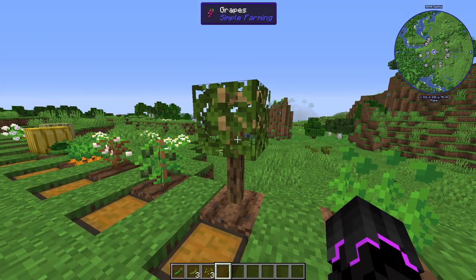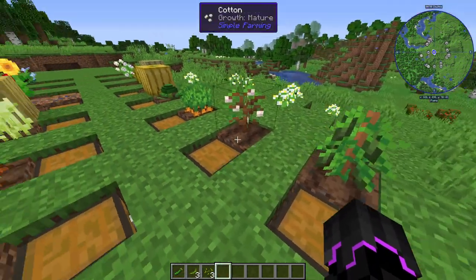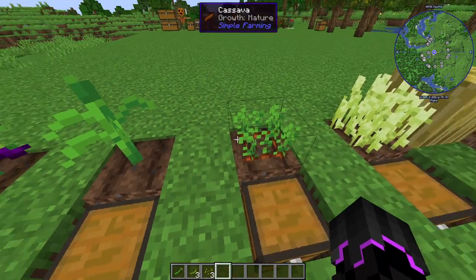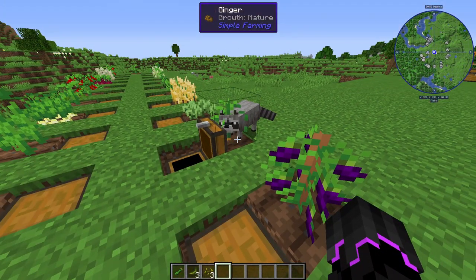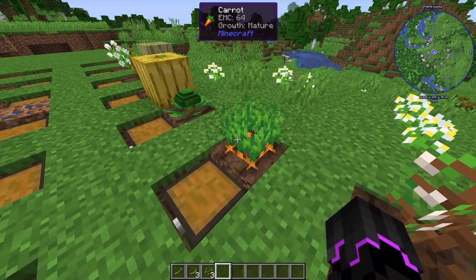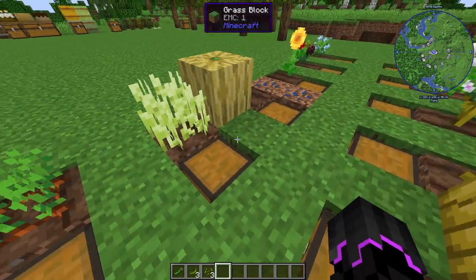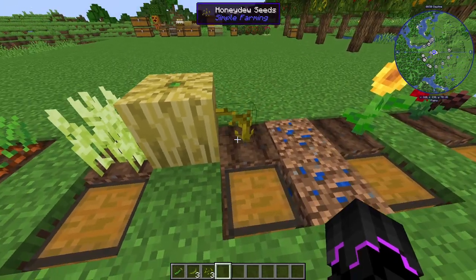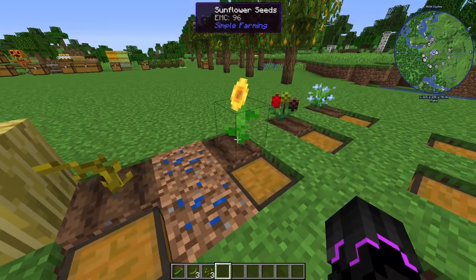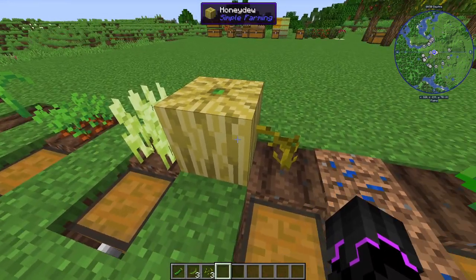You also have ginger, and there's like a little grape tree — pretty dope. You have eggplants, cucumbers, cotton, corn, cassava — are you stealing from my chest? You also have carrots with carrot seeds, which is pretty cool. There's broccoli and barley.